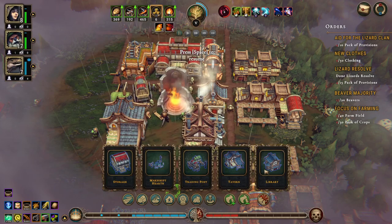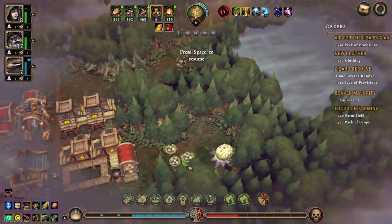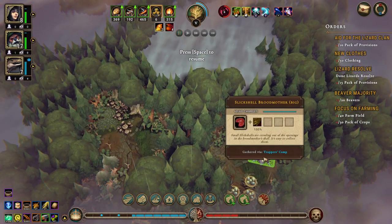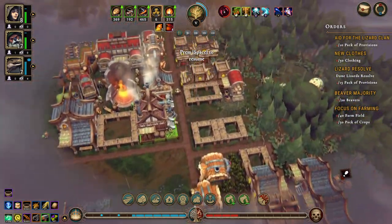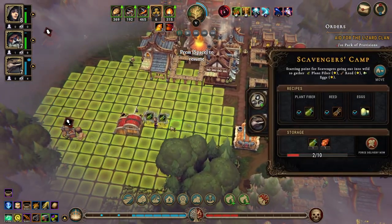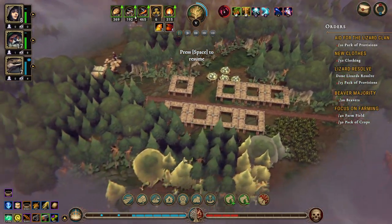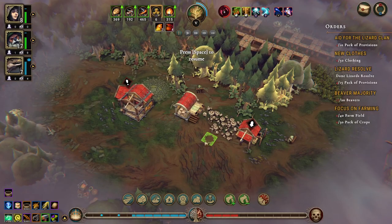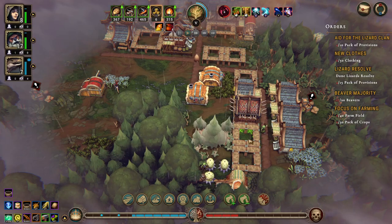We have mushrooms in here and eggs and stuff - where is our scavengers building? It's here. We could actually do with another scavengers camp but we just don't have the ability to do it right now. I want the housing first.